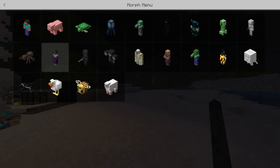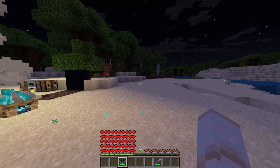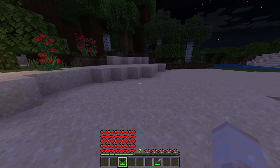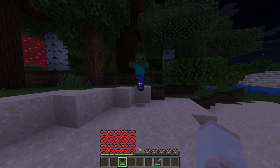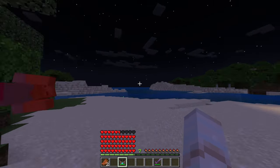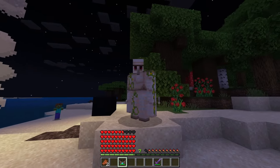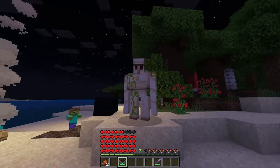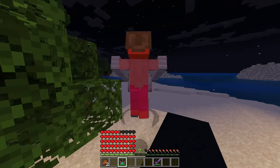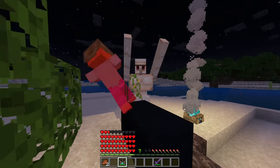Next is the iron golem. As you can see, I have a ton of hearts. You do move a lot slower, but you knock back mobs and do pretty massive damage. You basically function as an iron golem — you can even crouch and it does the animation, which is pretty neat.